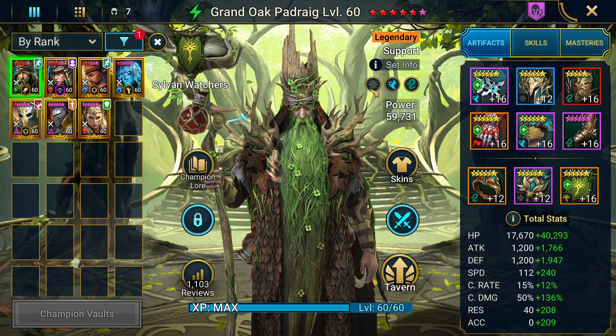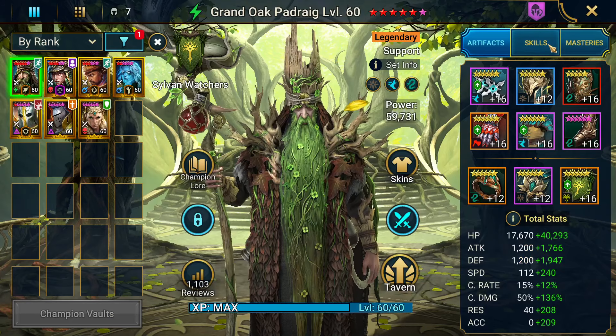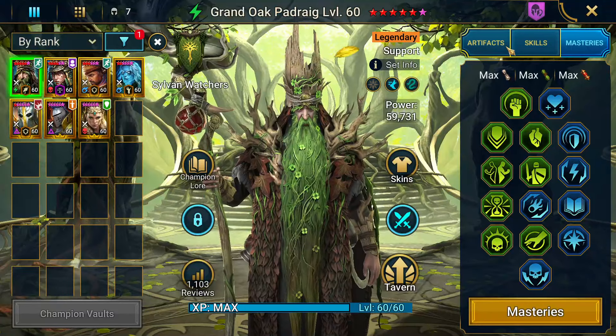First we have Padraig. He's in a two-piece pinpoint, a speed set, and three-piece protection. He's at 352 speed, which is really all that matters. Five-star Intimidating Presence, and then Timely Intervention with Lore of Steel.